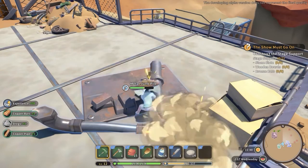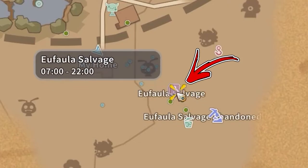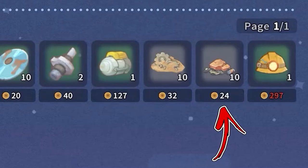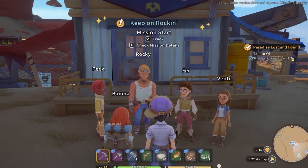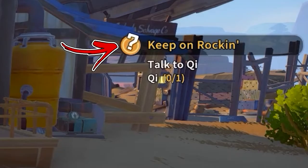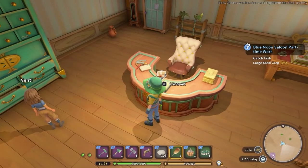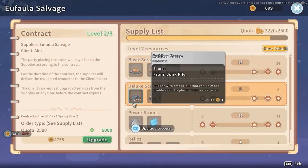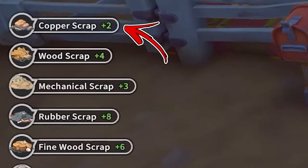Near the junkyard you will also find the Ufala Salvage Shop, where you can buy 10 copper scraps each day for 25 gold each. To obtain copper scraps passively, progress in the storyline until you unlock a mine quest called Keep on Rockin. After completing this quest, in the central part of the Ufala Salvage Shop you can interact with the desk to access the supply delivery, allowing you to buy and upgrade a contract that will deliver copper scraps and other materials to a box near your mailbox each day.